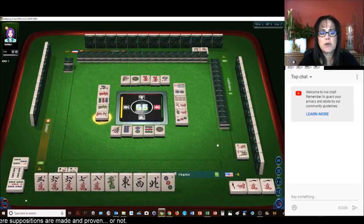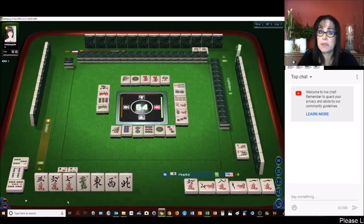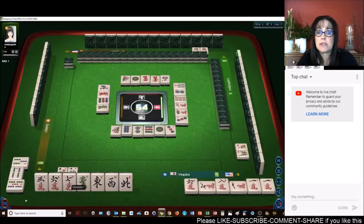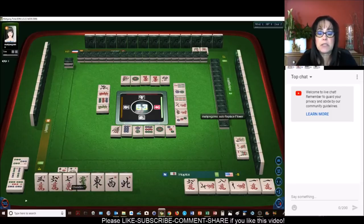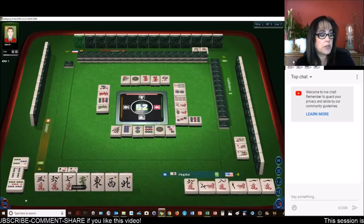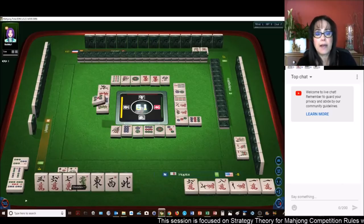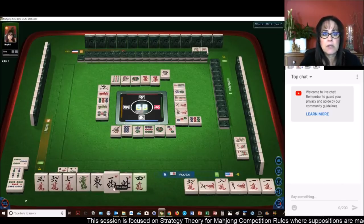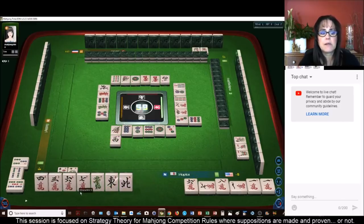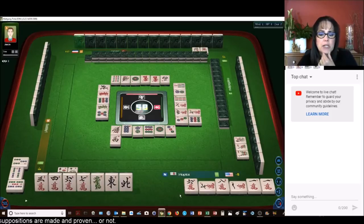Seven crack — we could chow on that. Chow. So we broke a chow to make a chow, but that leaves us with a potential chow, so it was a good take. Now we have a 6-7 to leverage. It's even a potential pure double chow — two chows in the same suit.